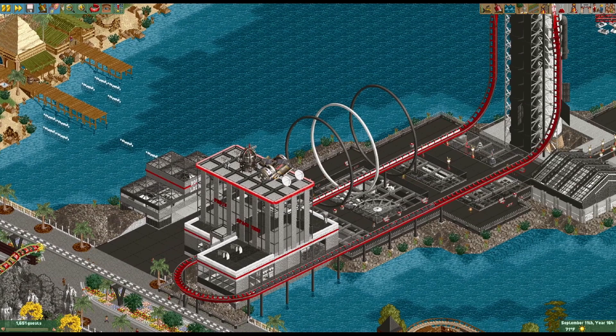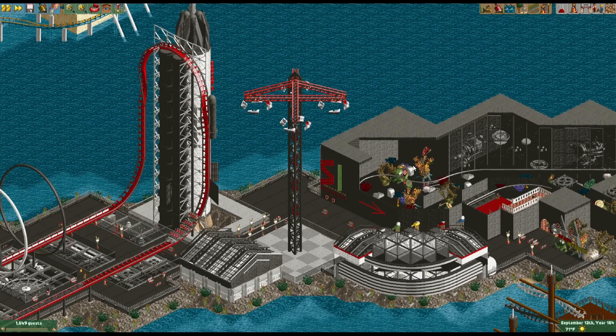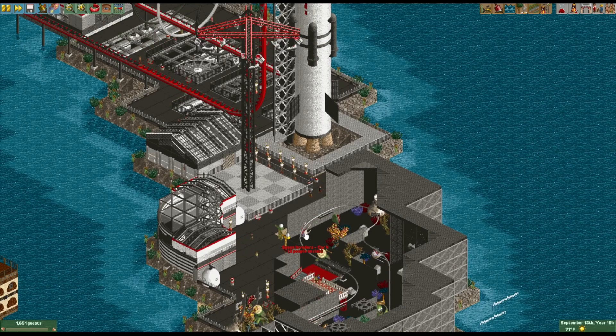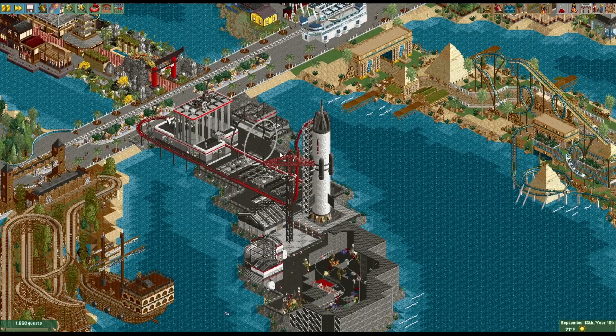Then we have Levels' NASA slash space theme, with a little accelerator type coaster that fits the area pretty nicely. He also did this dark ride — it says Space Invaders, so maybe inspired by the video game. He did the little rocket as well, which looks pretty cool. This area came out pretty nice overall.